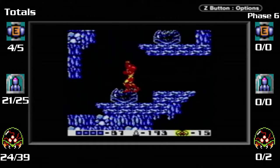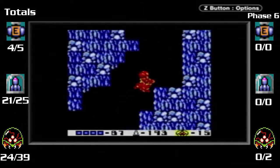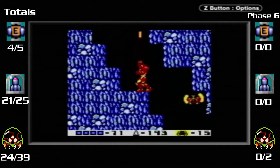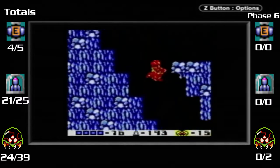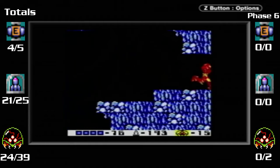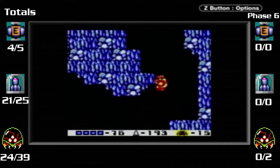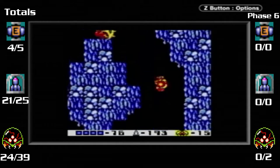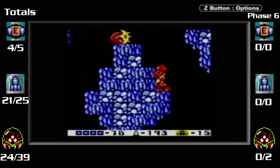There are two ways you can go here: you can go left to find an Alpha Metroid and an Energy Station, or up to find a Gamma Metroid and a Missile Station. I say go for the Gamma one first. This enemy is like a Helmosaur from Legend of Zelda: A Link to the Past.